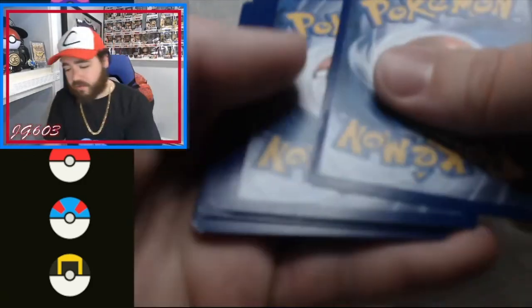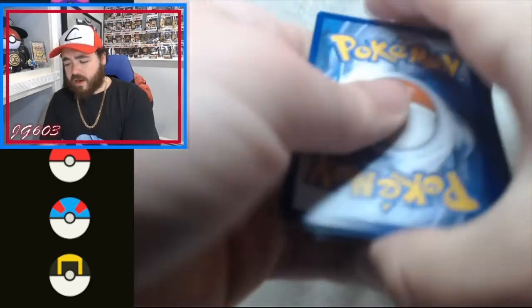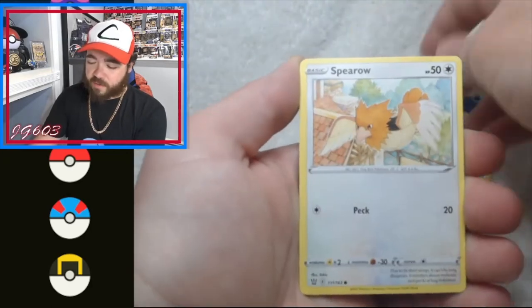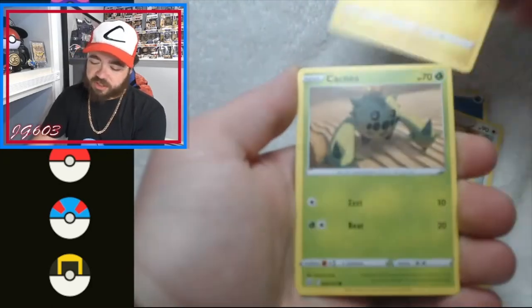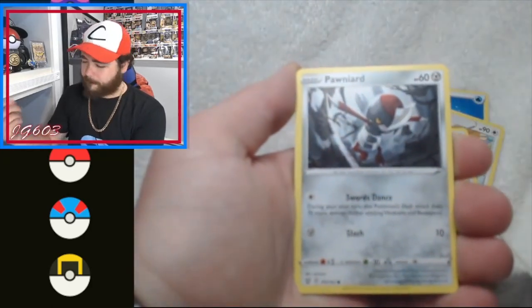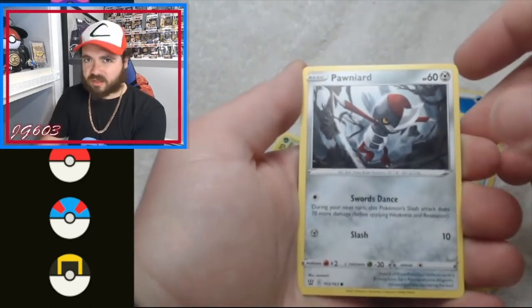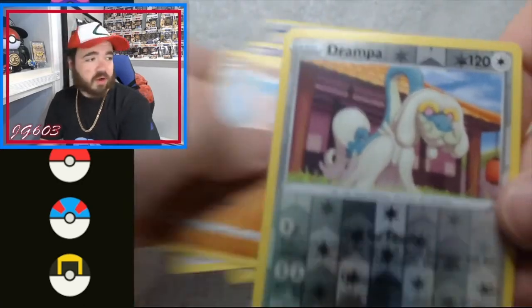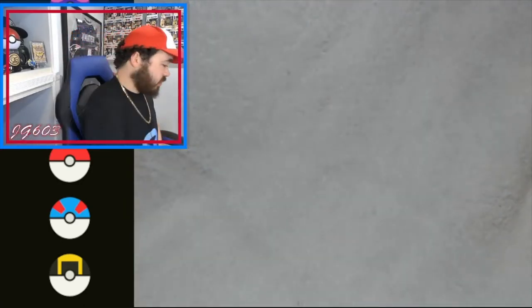Green code card — not good, especially not on Battle Styles because we've pulled so many. Four is the trick but green code card probably got nothing. Pharaoh, Scroll of Scorn, Grumpig, Spheal, Scolipede, Inkay, Cacnea, Pumpkaboo, Drampa — the grandpa — reverse, and Conkeldurr — looking like Falkor from the Neverending Story.